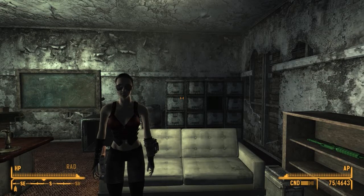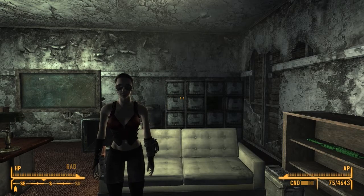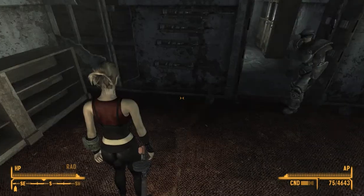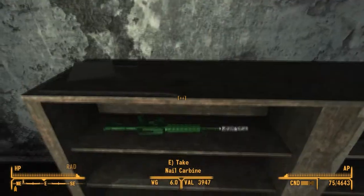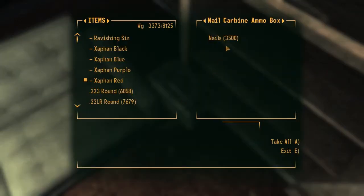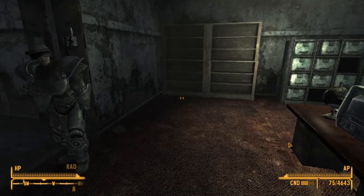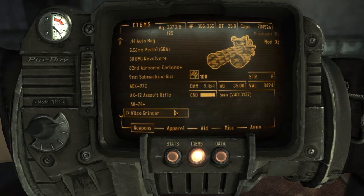Hey guys and gals, welcome back. We are here at H&H Tools. Today we have another awesome mod coming to you from Kittens from Russia. He's at it again, making interesting and cool mods for us to try, play around with, and kill our enemies with. And this one is the nail carbine. It caught my attention because it's green, and it shoots nails.